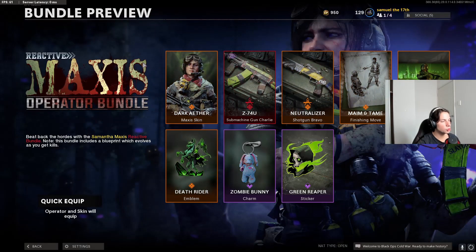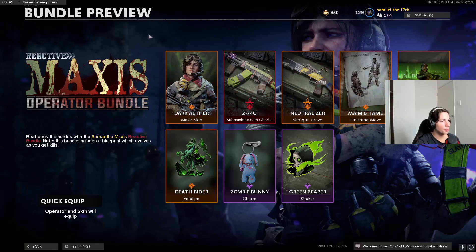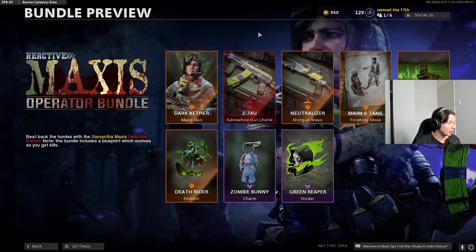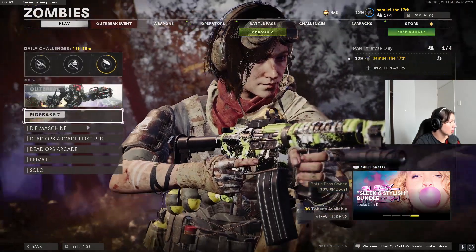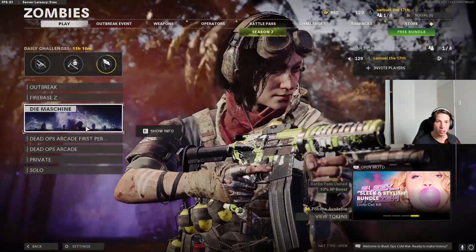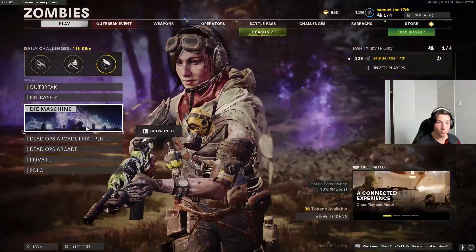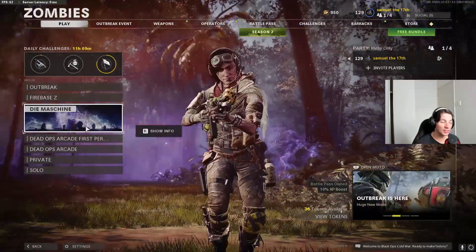Hey guys, so today we're going to try and get to round 100 using the new Maxis skin that just came out, but there's a twist - we can only use the new AK-74U, specifically the Z-74U variant with the new reactive camo. That's the only thing we can use, and of course we have to use the skin. We're going to play on Die Machine because apparently there's a new strategy where you can get to round 100 in under 3 hours without using a wonder weapon. That would be really cool to try out, so let's get into the video.